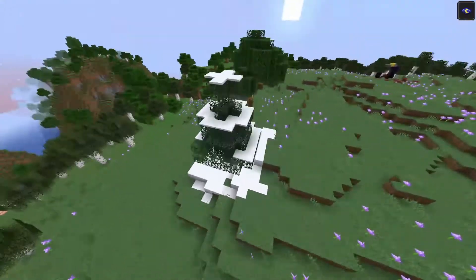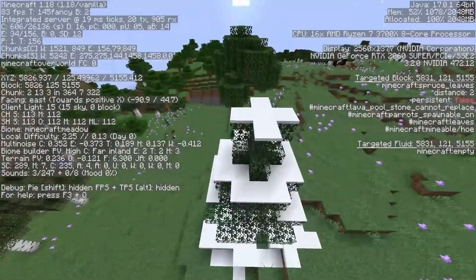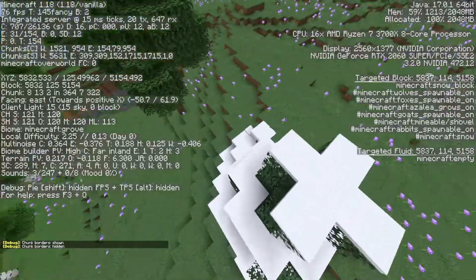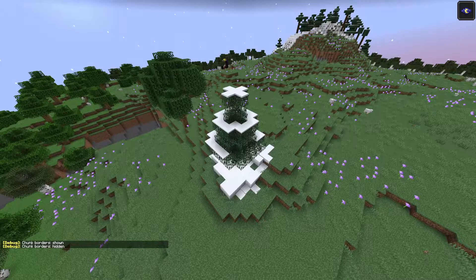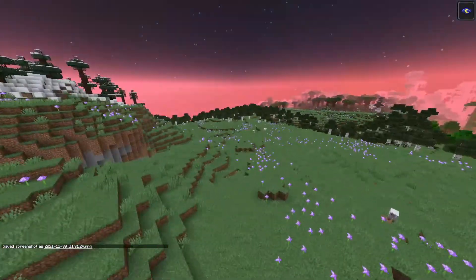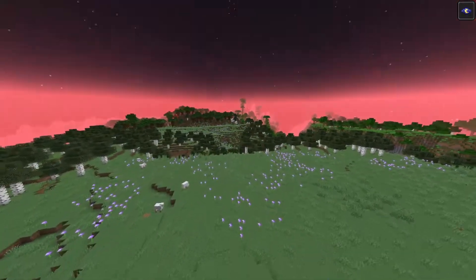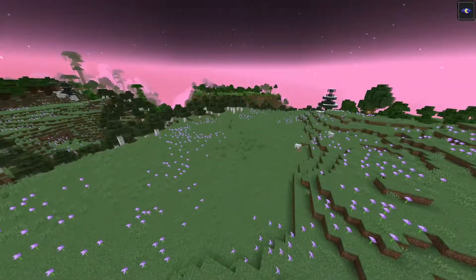What the heck — what is this? I thought they fixed biome blending. Is this a different biome? We're in a meadow? There's one single chunk of grove that is... Mojang, I don't think that's how this is supposed to work. I'm gonna take a screenshot of that, that's funny. This is a beautiful biome though — this is the new meadow biome. Look at it, and then there's a beautiful cave and all the flowers.